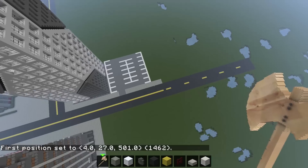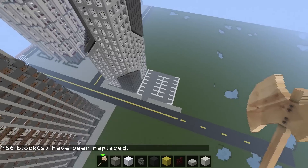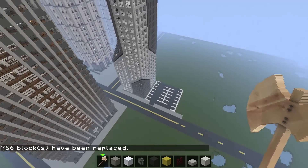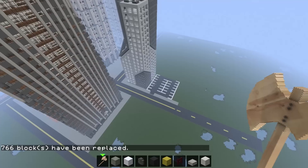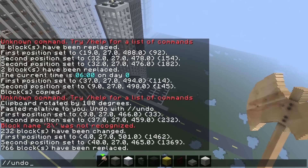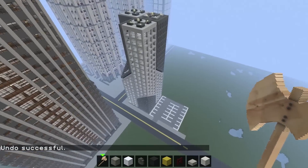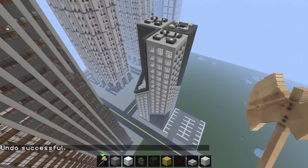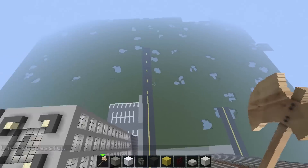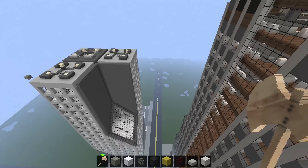Let me show you the difference mixing gray and black makes. If I replace all the gray with black, you can see from above — there's just way too much black. When you use the different color, you add variety, and you can clearly tell what the parking lots are versus the actual roads. They don't clash together, which is something you're looking for in a city.